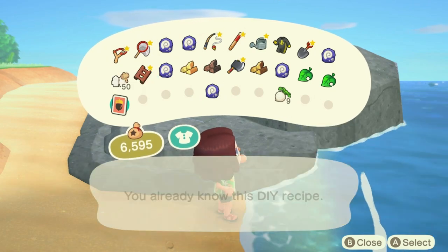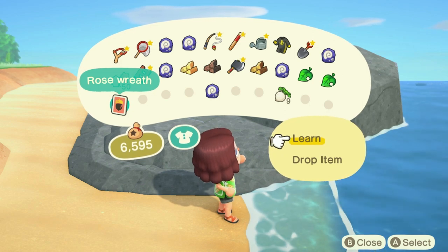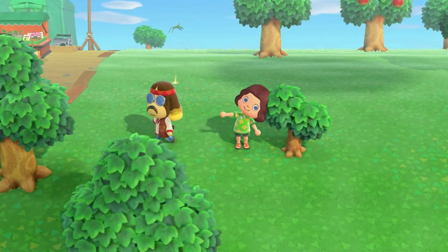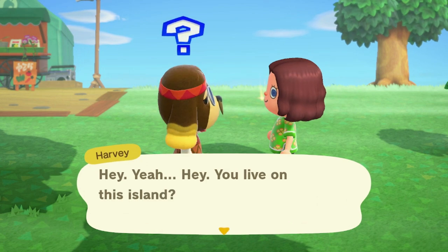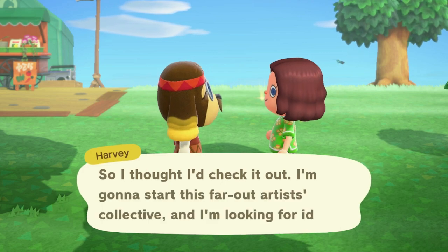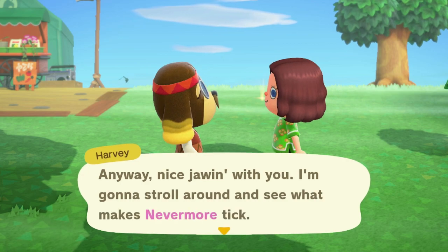It's not going to take too long before you start to get duplicate DIY recipes in the game. If you don't have any friends that you can give them to, you can just sell them at Nook's Cranny. When you see this groovy character walking on your island, be sure to talk to him — he will invite you to come visit his island. Even though you can't do a whole lot right now, once you progress further in the game, more opportunities will open up on his island that you definitely want to take advantage of.